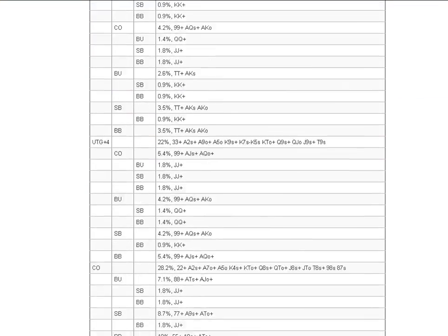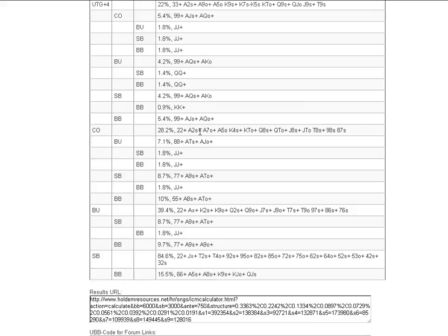We can look and see that range includes pocket 2s, ace-2 suited+, ace-7 offsuit, etc. — bearing in mind that players behind you are calling with that tighter range. You can't always rely on this; ICM has limitations in that you can't predict your opponents will play this way. They might call looser or tighter. But this gives you a good starting point for the range of hands you can shove in this spot.